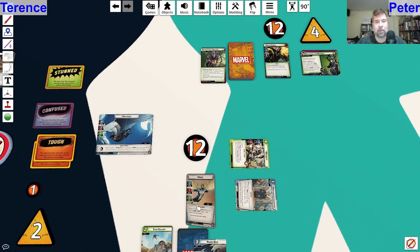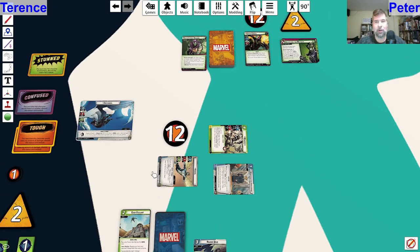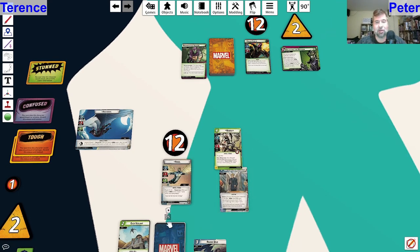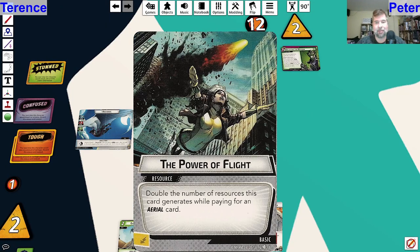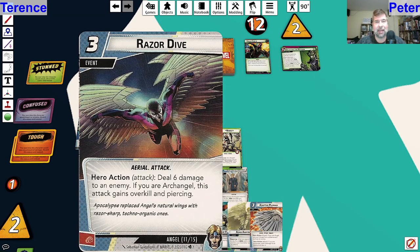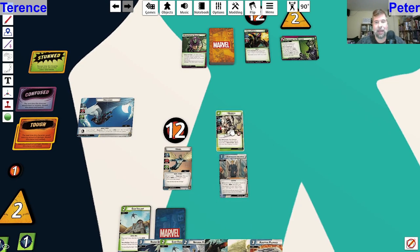I am not alter ego so I don't get the card draw, but I am going to switch to Angel form from Archangel, which will allow me to thwart. I'm going to thwart for two on the main scheme, because I don't want another two acceleration that would put it at six and get really close. That is the end of the hero turn. I'm going to ready up and draw up. I have Avion Anatomy, a double resource, Adaptive Plumage, and Razor Dive - all of which can be played because of Warpath during the villain phase.